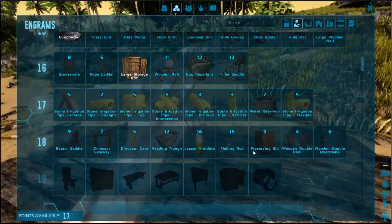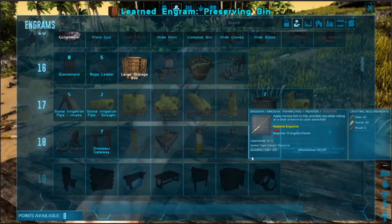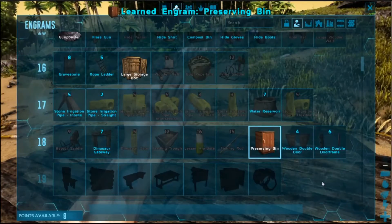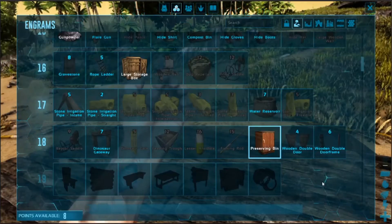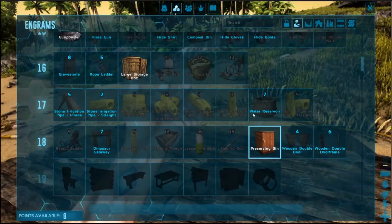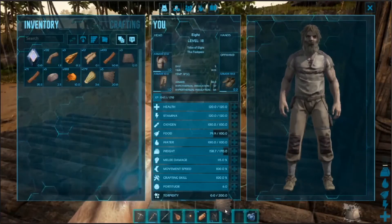I'll try a fishing rod, or a preserving bin. Just this one because there's a lot of things that will go off if they're not in one of these. I reckon I can use spark powder for it as well. Might as well get some walls down anyway.